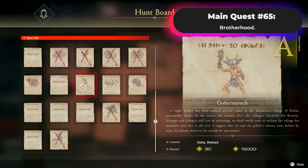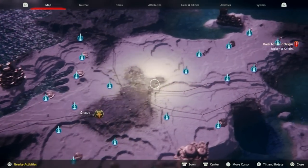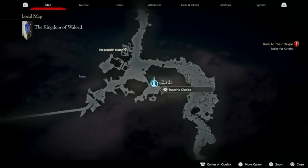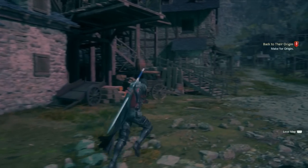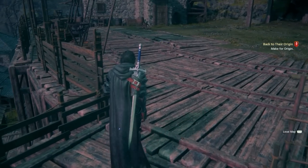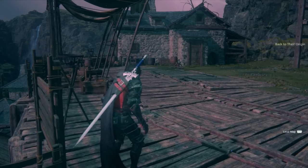The final material we need is the Primitive Battlehorn, and for this we're going to be hunting the Gobber Munch, located in the Walud area on the far right of your map. This is available during main quest 65, The Brotherhood. Travel over to Isla. Right when you arrive at the obelisk, go up towards the ladder area, climb the steps, and right in front of you is going to be the Gobber Munch.